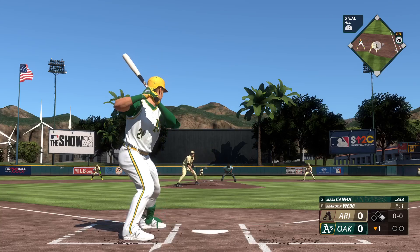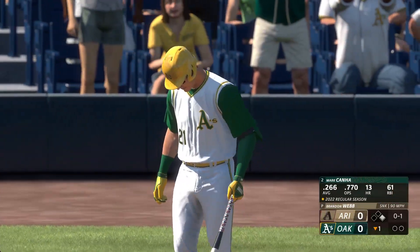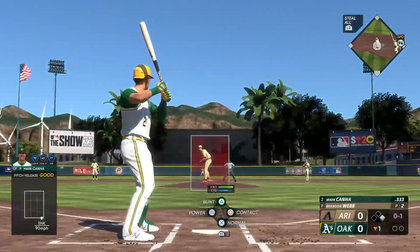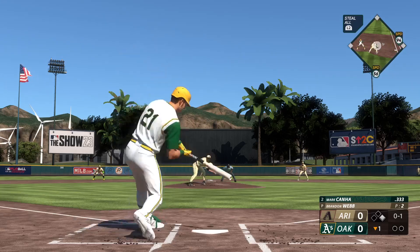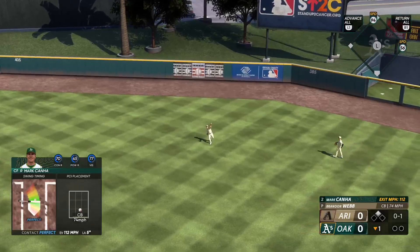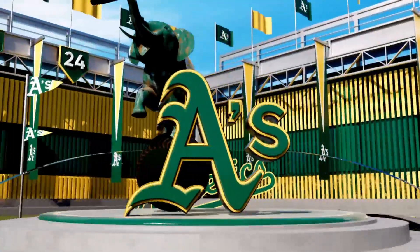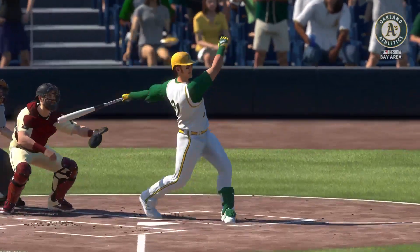Here's Mark Canna — in there at the knees, that's strike one. Webb, a former All-Star, features a sinker, a curve, a changeup, a cutter, and he works in a four-seamer. Swing and a hard-hit liner up the middle — base hit. Back-to-back base hits that pretty much split the zone down the middle, and those are the ones where you've got to make them pay.